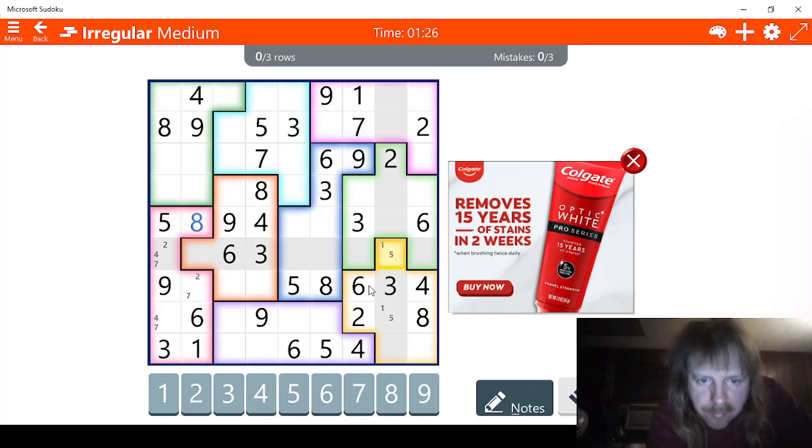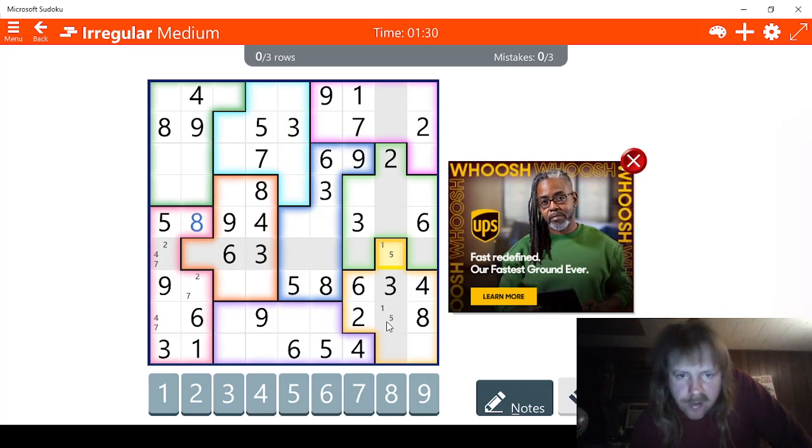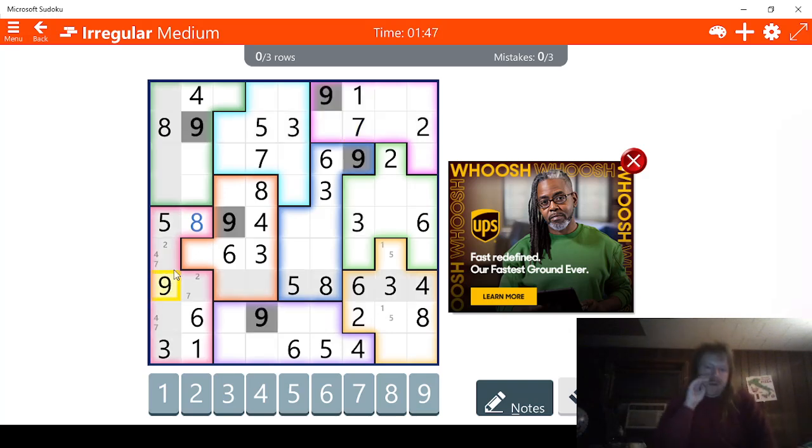I have a smear on my screen — there we go, couldn't see that one there. Six, seven — I need seven and nine apparently. Let's check sevens. All these could be sevens. Let's look at nines though — maybe nines will help us. Nines help a little bit.